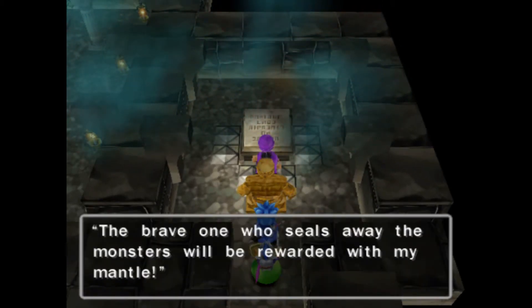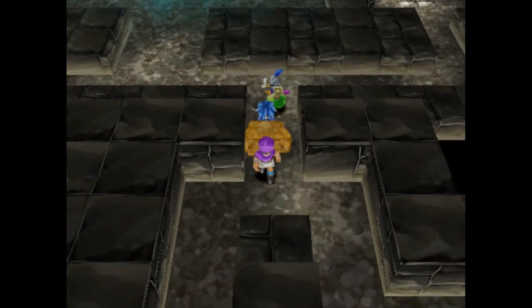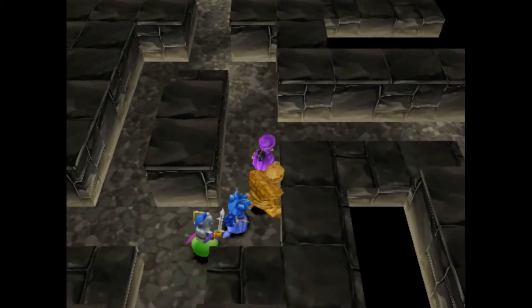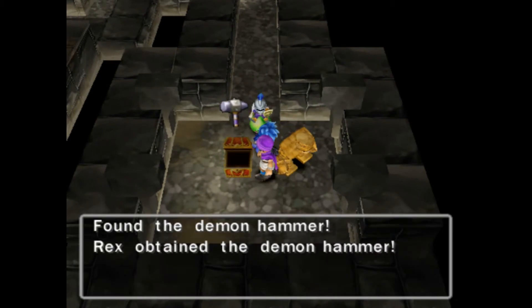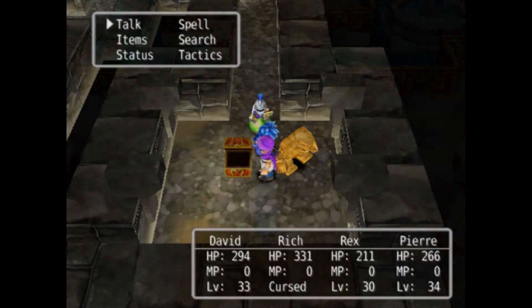I still need to equip that other elven mantle, but there's some other things down here I want to check out. 'The brave one who steals away the monsters will be rewarded with my mantle.' Well, I already got it. And then down here there is a treasure — an elfin amulet. Ooh, a demon hammer, very nice. I need to now trudge out of this cave and update my equipment, and I can't Evac out of here unfortunately because I don't have any MP, so I'll meet you outside the cave.